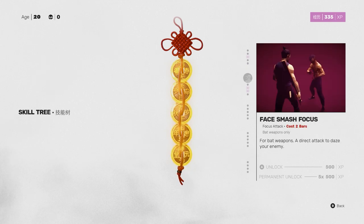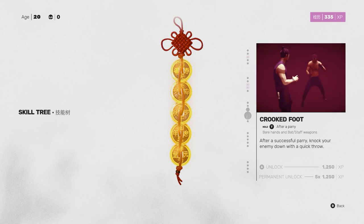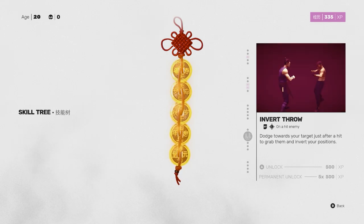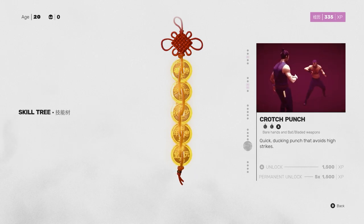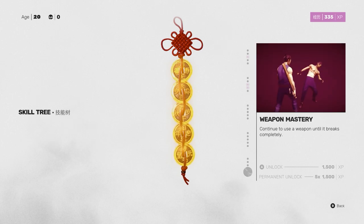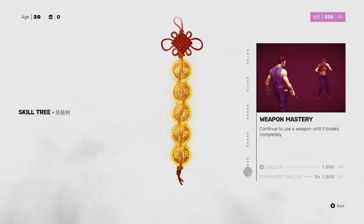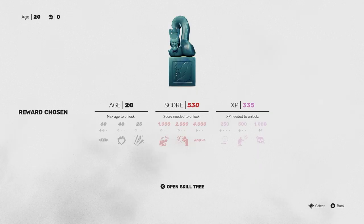The second tree requires points earned from comboing through enemies that improve your focus abilities. The third tier uses your XP pool and can do things like improve weapon damage and reduce your death count, which also reduces how many years you age per death. And of course there's the skill tree itself, from which you can unlock new combos and skills, and even permanently unlock moves given enough time and effort.